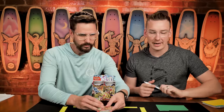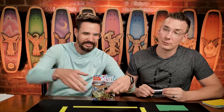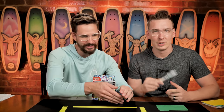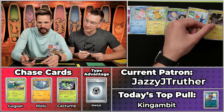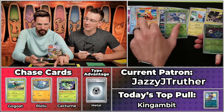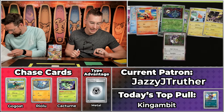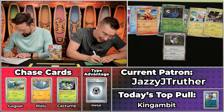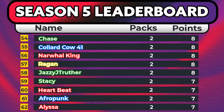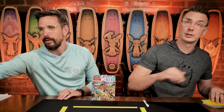Next up is Jazzy J — a real crowd favorite. If you listen to Popcorn Culture this week, Jazzy J was the host. There's an Eyeball Energy, then Alolan Vulpix, Pawmo, Toadscool, Rotom, Toxitricity, Croconaw, Muk, Heracross will not score, Pineco will not score, and the Indeedee will score. Jazzy J came into the season midway, so this is only their second pack — just a single point, bringing their total to eight on the season.